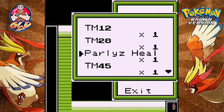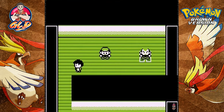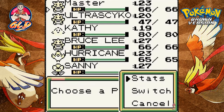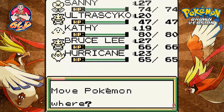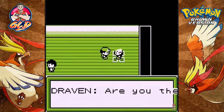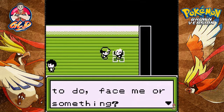Here is the gym leader himself. Before I do anything, I need to buy some Paralysis Heals because this looks like it's going to be one of those battles. Back in the gym — apparently you can buy a Cake of Beer here. Pokemon healed up. I'm going to start off with Sunny because I have a feeling this guy's going to try something dumb.